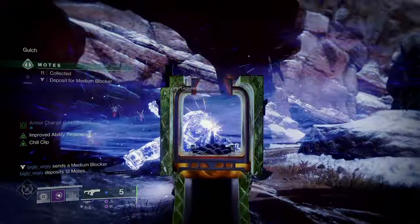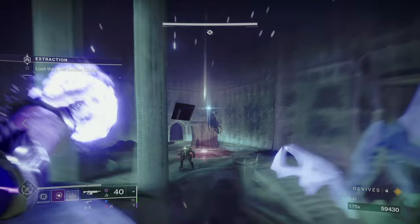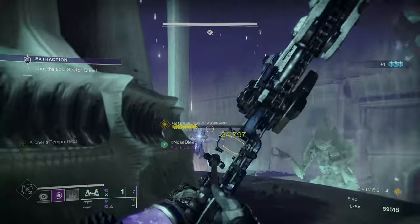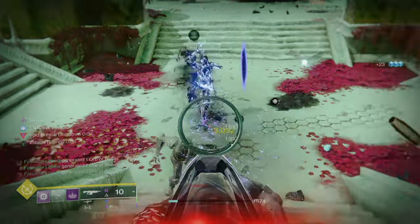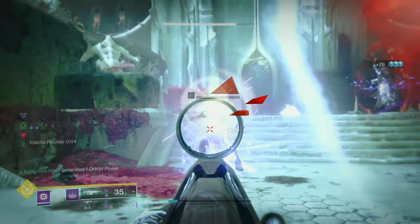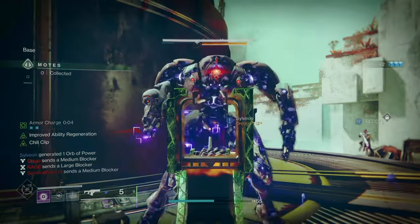We have some new toys to play with along with some old favorites to really round out the build and let it excel in all areas of the game. This one relies mainly on enhanced Scatter Grenades to do massive amounts of AoE, spread the weakening debuff, use Agile Bond for chain reaction explosions, as well as Leviathan's Breath for good single target sustained DPS. Rounding it out with Deliverance with Demolitionist combined with Devour to refresh our grenades extremely quickly in only a couple of kills.